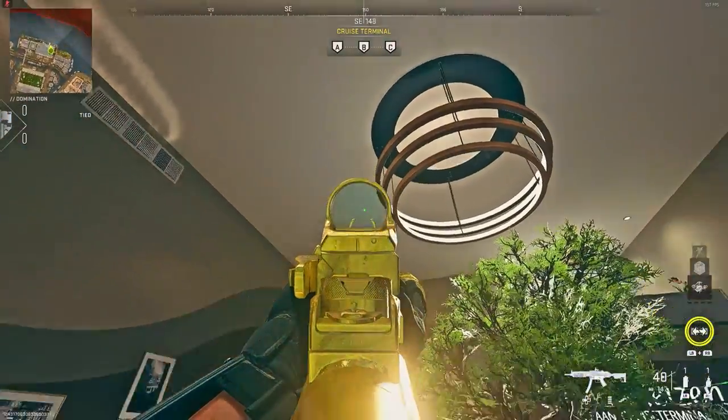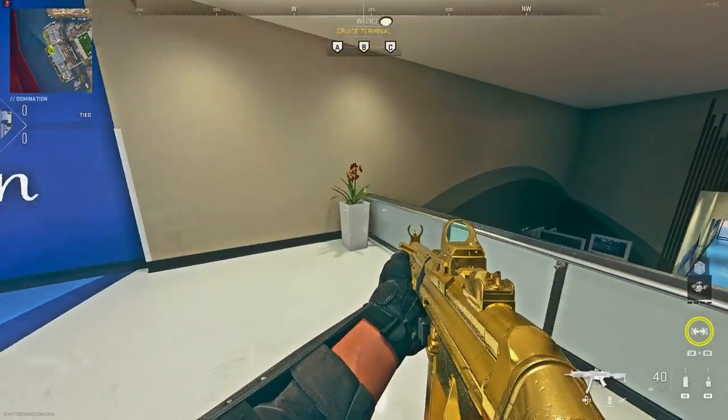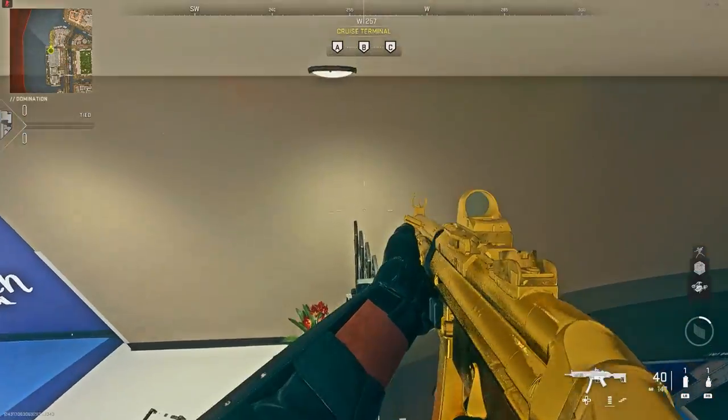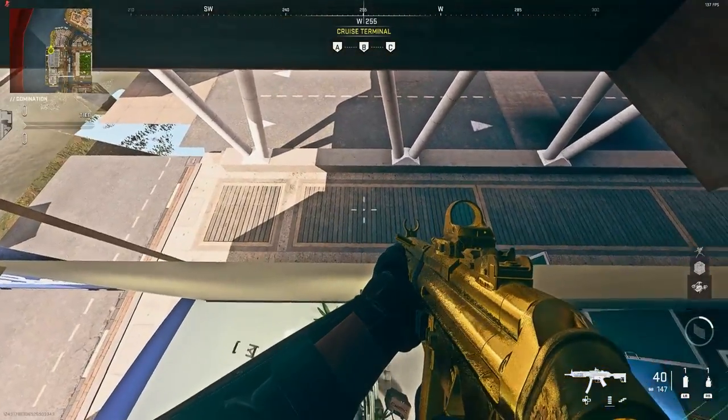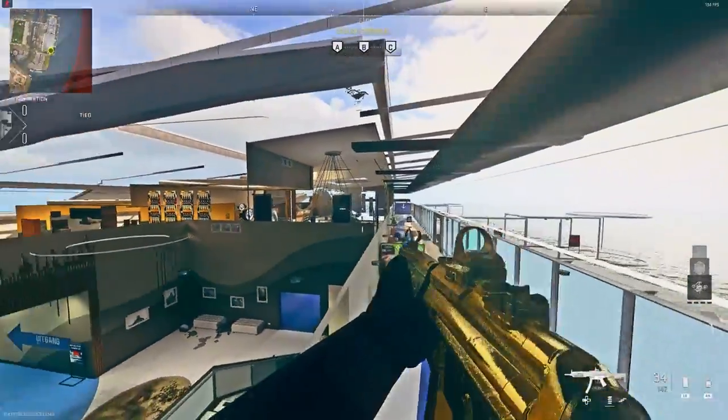What you'll notice is the ceiling is literally completely fake — this whole ceiling here. What you want to do is go up the stairs and find this flower pot. Once you find the flower pot, stand on top of it and place down a barricade on top of the railing. After that, stand on top of the barricade and, as you can see, it will phase through the ceiling.